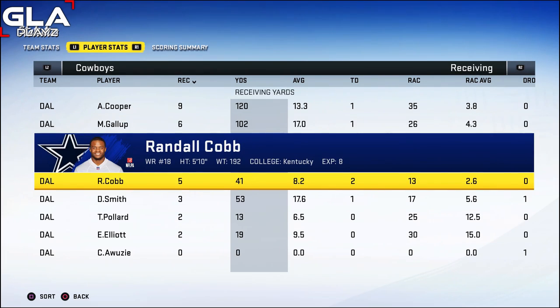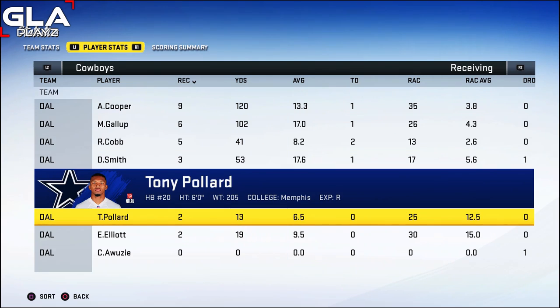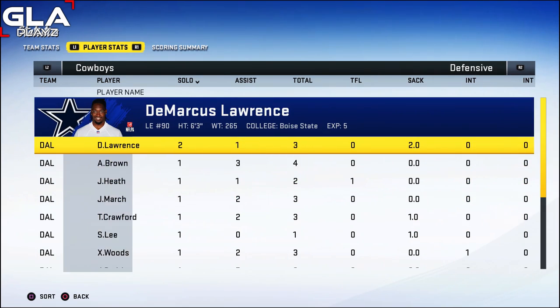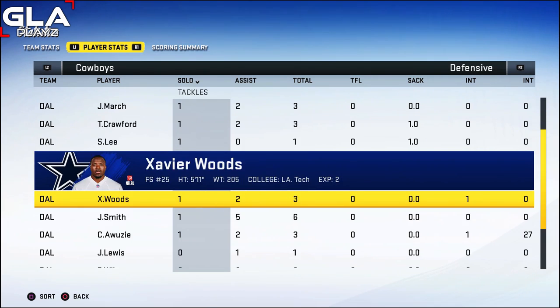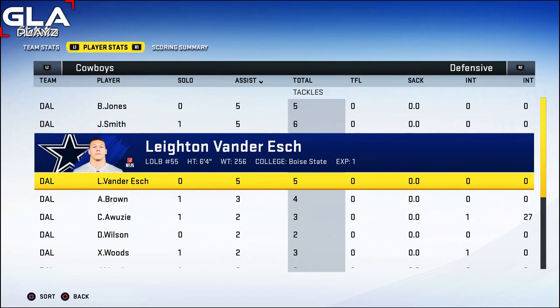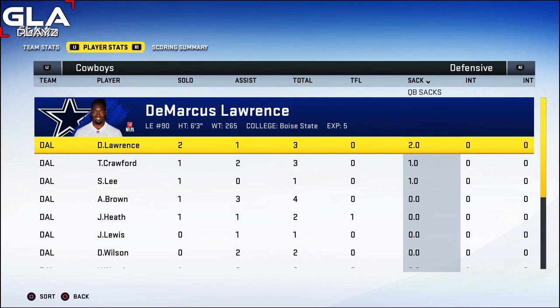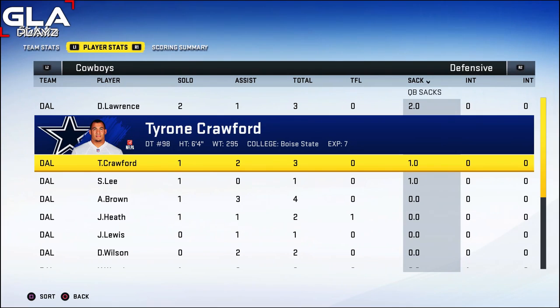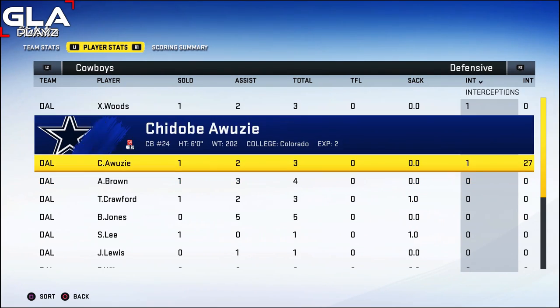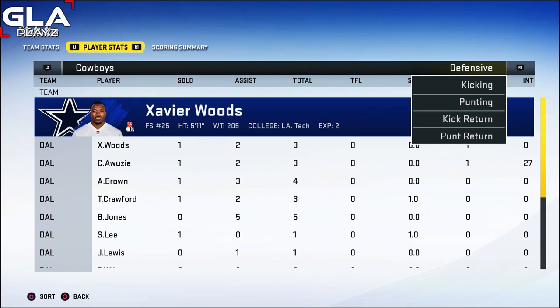Receiving stats: Amari Cooper led the team with nine receptions, 120 yards, and one TD. Michael Gallup had six receptions, 100 yards, and one touchdown. Randall Cobb had five receptions, 41 yards, and two TDs. Devin Smith had three catches for 53 yards and one TD. Running backs each had two catches. Defensively, DeMarcus Lawrence had two sacks, Sean Lee and Tyrone Crawford each had one. Byron Jones, Jalen Smith, and Leighton Vander Esch each had five tackles. Xavier Woods and Chidobe Awuzie both had interceptions. Overall my defense played really well and we're now 3-0.